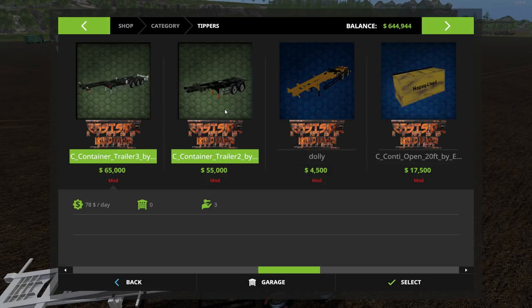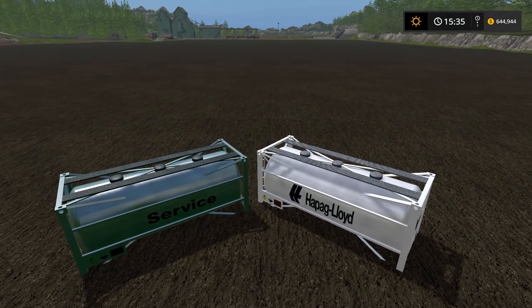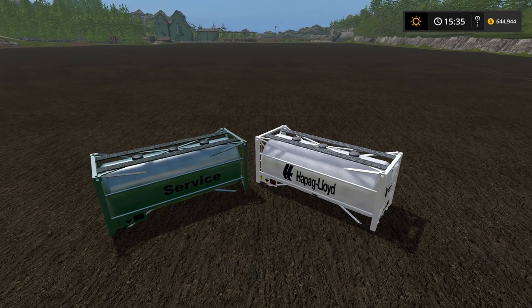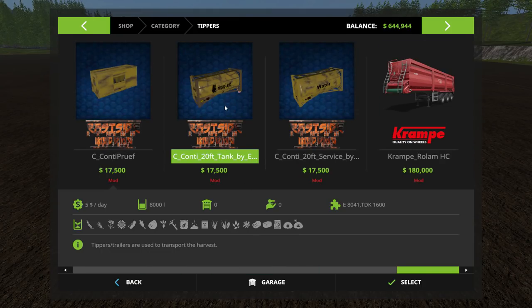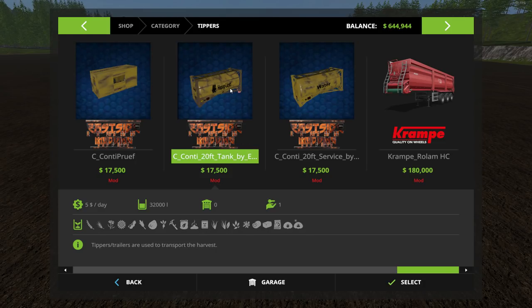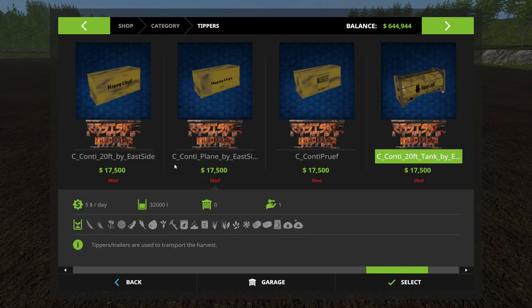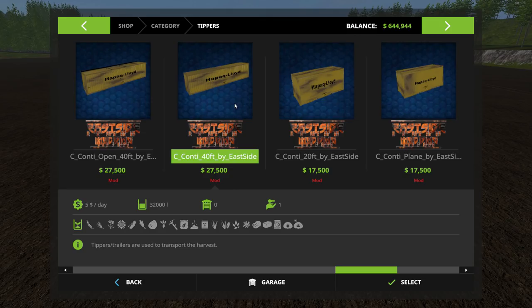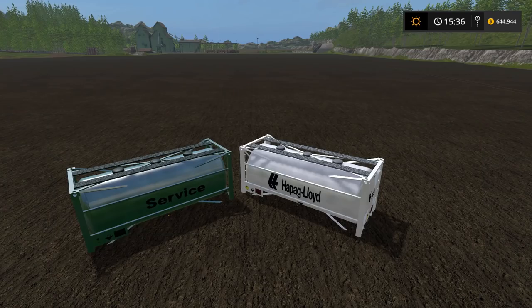Maintenance fees: two of the trailers are $78 and the combo one is $5 — pretty cheap. Moving on, there are two liquid containers. These only come in the 20-foot size. One is for water and the other works for everything else — basically all the other liquids in the game. In the shop, the water one costs $17,500 with a $5 per day maintenance fee. The other liquid container is also $17,500. All the smaller 20-foot containers are $17,500, while the two larger 40-foot containers are $27,500.